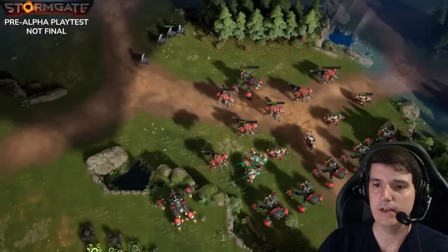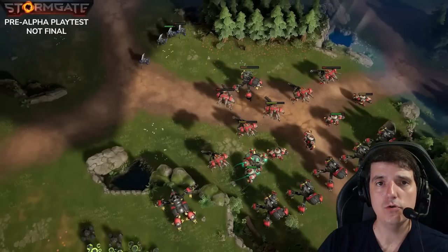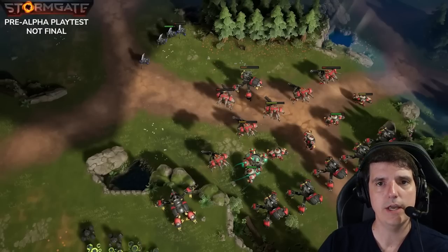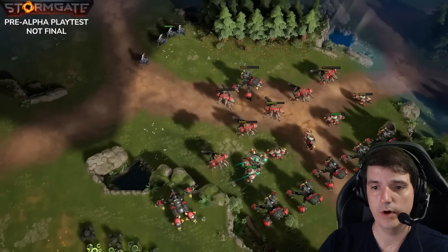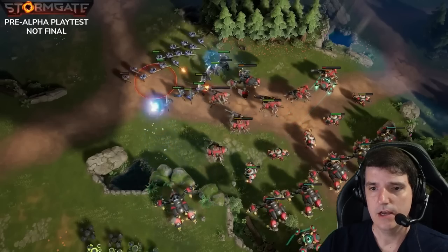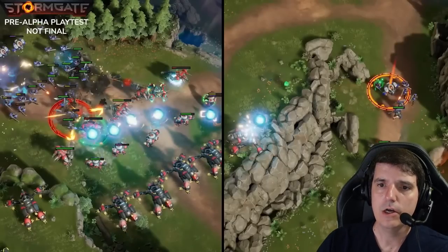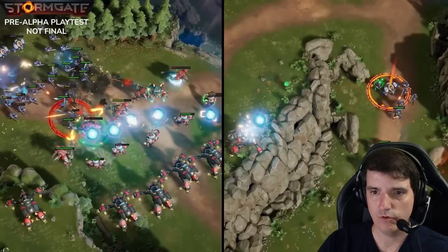And you can see here, here are the Atlases in the back, and they're going to shoot a projectile that is going to do area of effect damage. So maybe you're going to siege a location with these, maybe you're going to defend with these. You can see they're kind of shooting these balls — you can see a bunch of them now shooting all the balls towards that red circle.